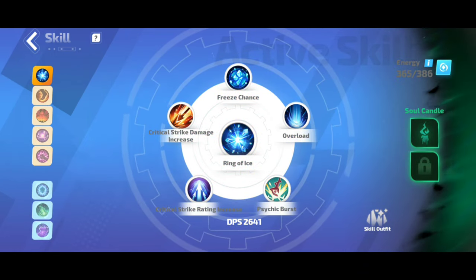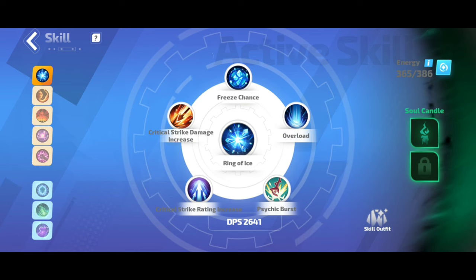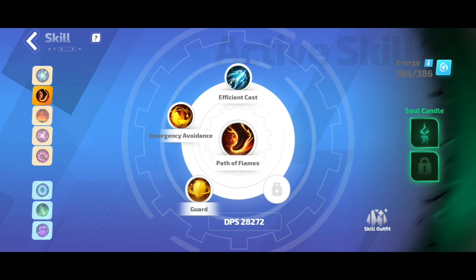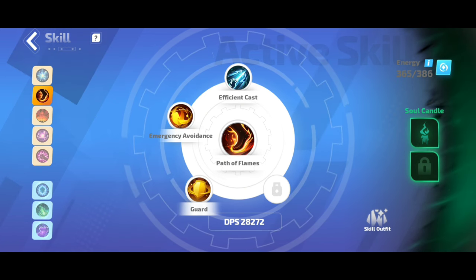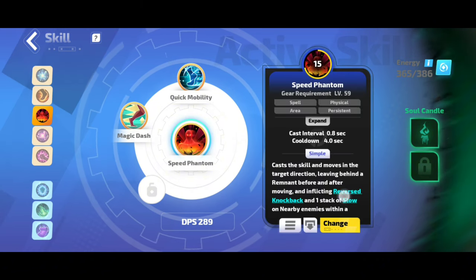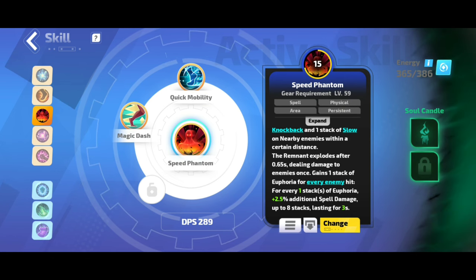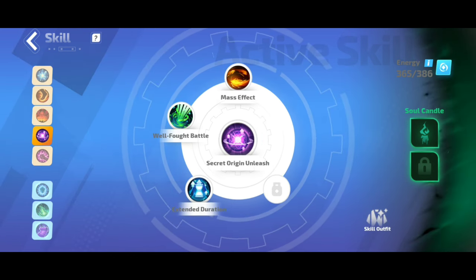The main skill is Ring of Ice, used through the Space Time Illusion, with freeze chance, critical strike damage increase, critical strike chance, Psychic Burst Force, Spell Burst Overload for additional damage, and Focus Blessing. Path of Flames is needed to stay within the Space Time circle to utilize its buff. I also use Speed Phantom instead of Frigid Transmission because it has reverse knockback, slows nearby enemies, and grants 2.5% spell damage stacking up to 8 times for 3 seconds.